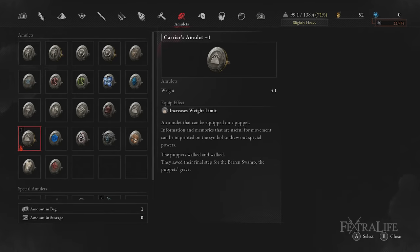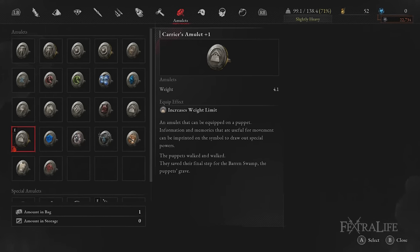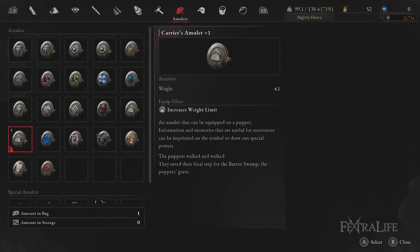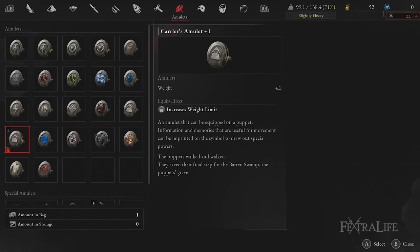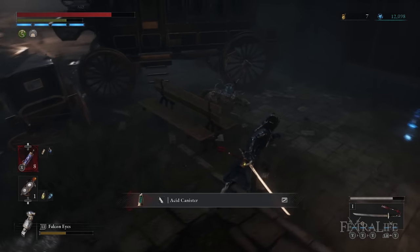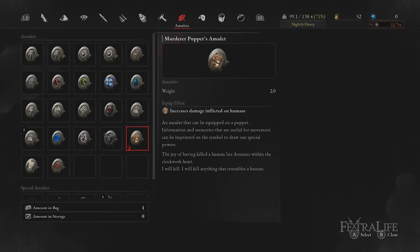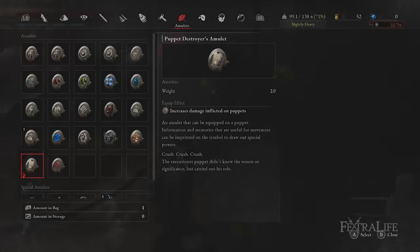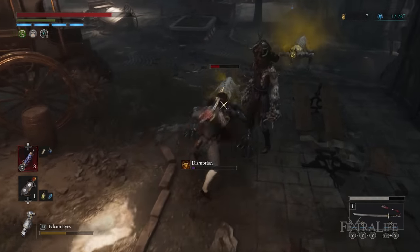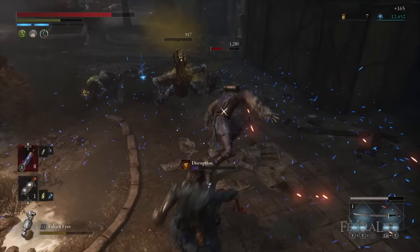In the last amulet slot, we put the Carrier's Amulet Plus One. This or the normal Carrier's Amulet are absolutely necessary if you want to equip two special amulets on top of high-tier puppet parts. If you want to go for a glass cannon build instead, you can put one of the three extra damage to enemy type amulets: the Carcass Butcher's Amulet, Murder Puppet's Amulet, or Puppet Destroyer's Amulet — though you'll likely need to downgrade your puppet frame to the Workshop Union Strengthening Frame.